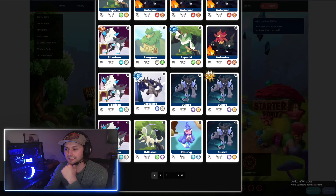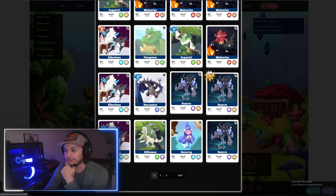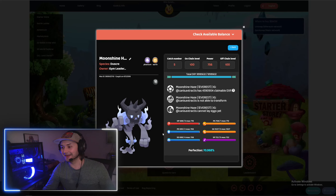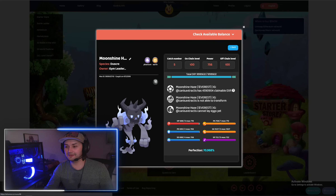So one of the things I kind of look for is — if I were to click on Duskra — look at that perfection, that's a good perfection. And 100 and 100, that's crazy. This is obviously an evolved mon.